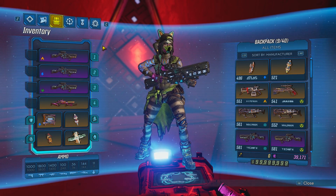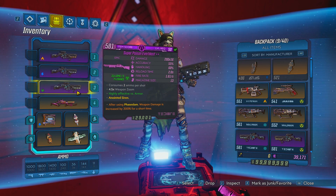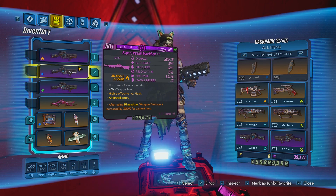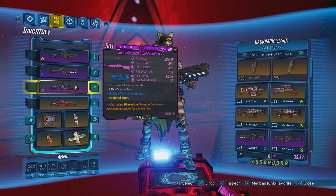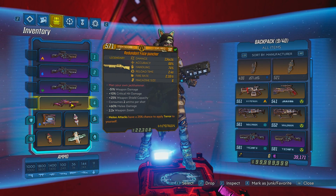I'm going to tell you the basic things that you need for this build. You need these shotguns — they're very specific. Don't worry about the anointment, I just have that anointment on all three: fire, shock, and corrosive. Those are the main weapons that you want. You also want a face puncher.